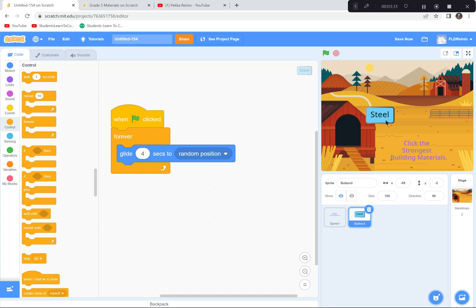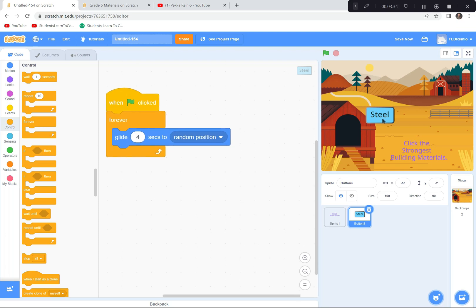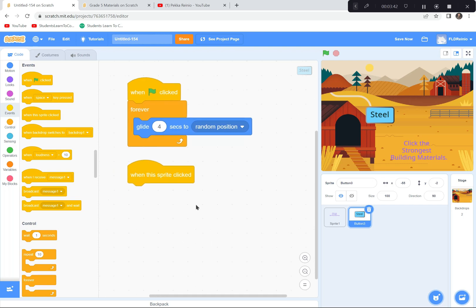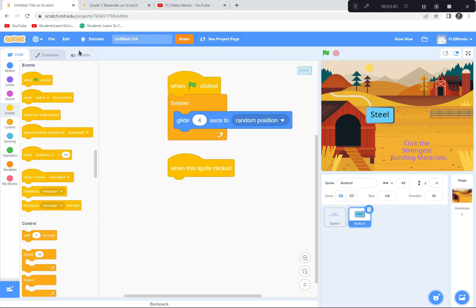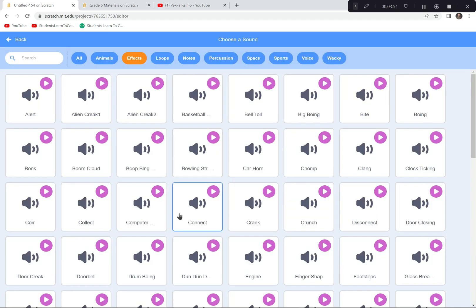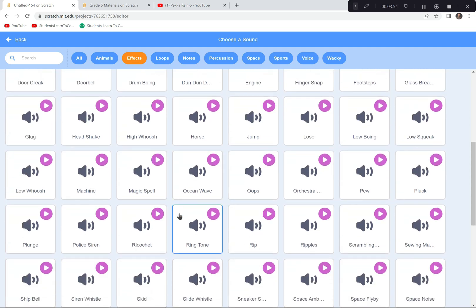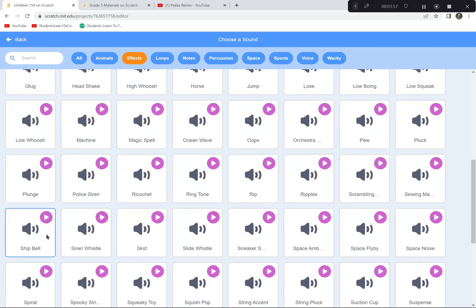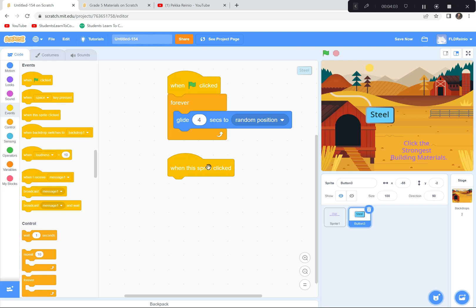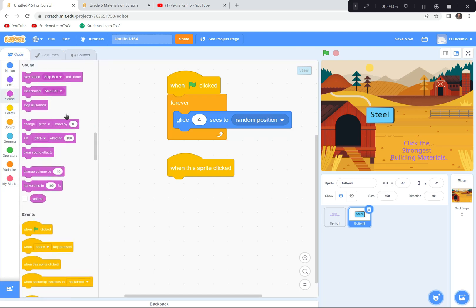The game is: you've got to click on the word Steel. When someone clicks this sprite, it's going to play a sound effect. I'll go to the Sounds button, find a nice short effect — I like the Ship's Bell. I'll double-click that, and now in the code, when this sprite is clicked, it plays the Ship's Bell sound.